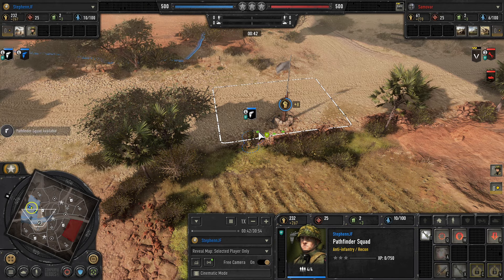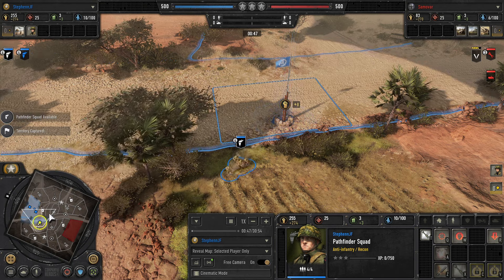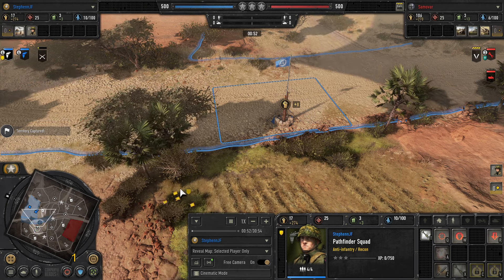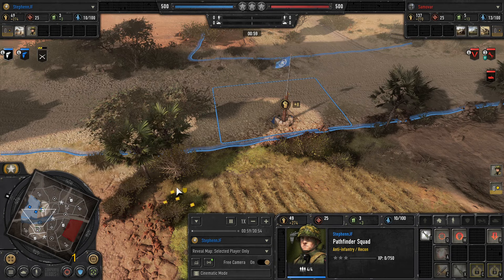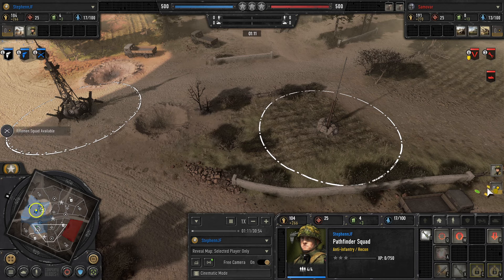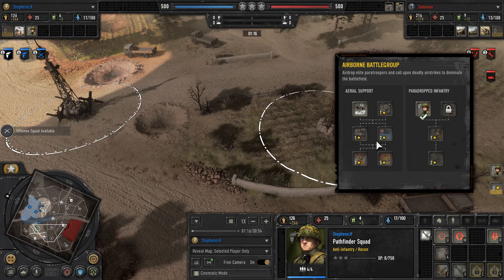Pathfinders and Scouts have one of the fastest capping rates in the game, so I want to maximize that and secure as much map control as I can in the early game to get good vision. This lets me figure out where I can best deploy my paratroopers, because that is one of the advantages of paratroopers — you can deploy them wherever you want. I'll go through that decision-making process in about five minutes once I get my first 1 CP.